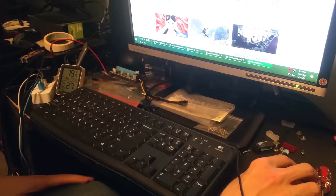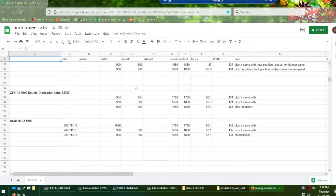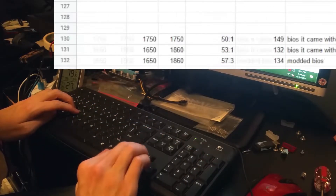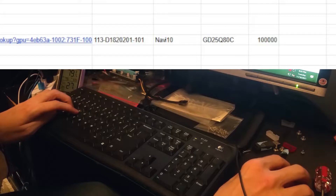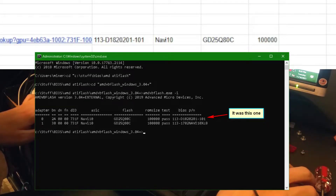I personally have this Google Sheets doc bookmarked. I'm going to put in 'ASRock RX 5700' and go over to the columns on the right. In case I ever mess up the BIOS I can double-check what these numbers are supposed to say: Navi 10 — that's what kind of GPU it actually is — the ROM size is 100,000, the flash ID is whatever that says, and then the BIOS part number.